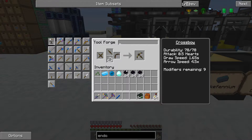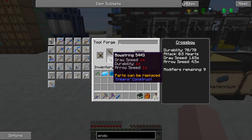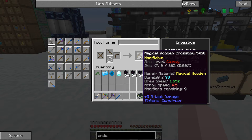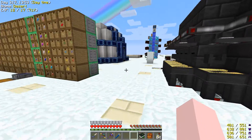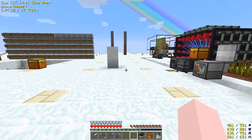When we were making the crossbow with the magical wood, I used the flame string. If we had made it with regular string, we would have got a full nine modifiers. That was something RRBars had mentioned to me and I should have done it that way. It doesn't really matter that much because I have modifiers on my existing crossbow that I'm not using, but it's something I should have pointed out at the time.